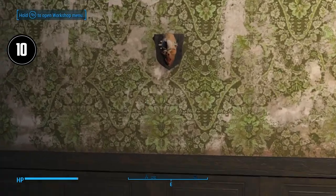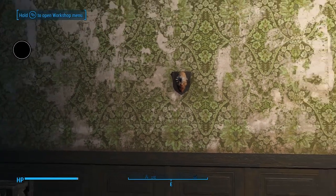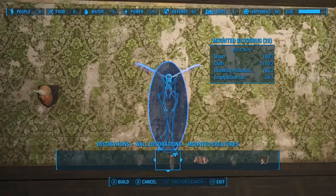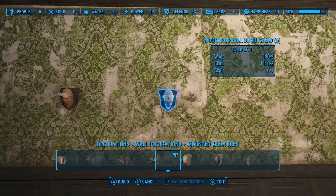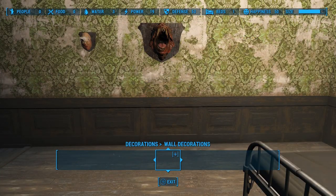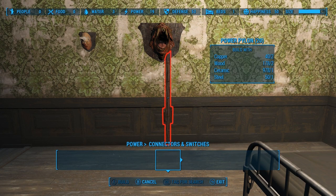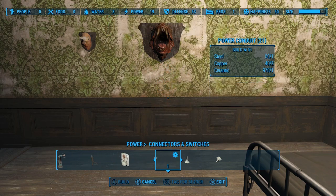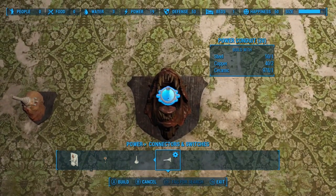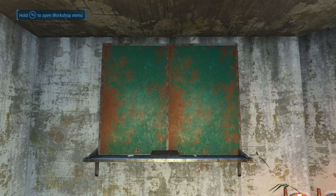Tip number ten. In case you were ever curious which item in your workshop came from which DLC, there is a little symbol in the upper right-hand corner of the item that indicates which DLC it comes from. I knew about that but never bothered to look up what the symbols represented, so in my earlier videos I was always guessing. Why Bethesda couldn't put a key legend in there is beyond me, but that's what I did for you — here's what each symbol represents.